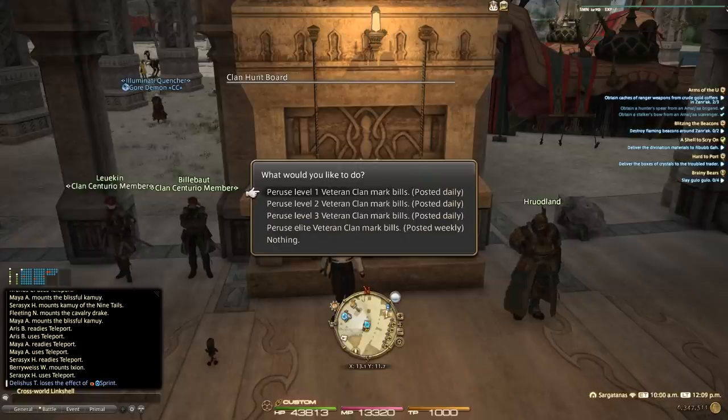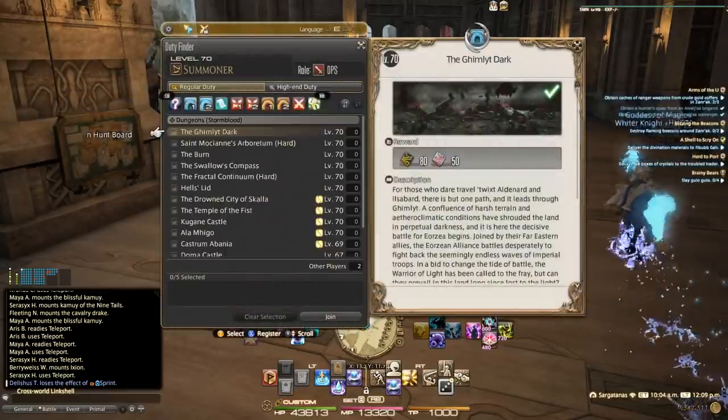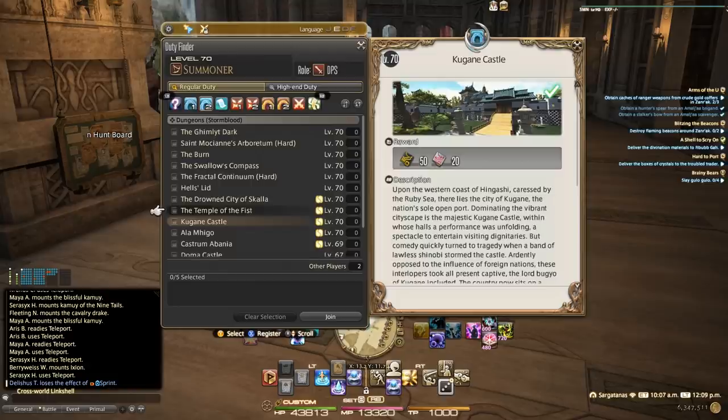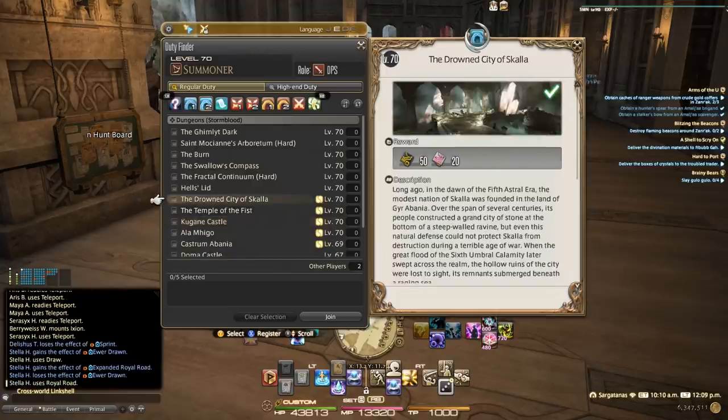Your hunt board rewards you with the Centurio Seals you need to get these items, and it's available here and also in Kugane. Pretty much up to 330, this is what's going to feed you. There is also the ability to upgrade your 330 gear to 340, but we'll talk about that in a minute. Now let's talk about what Duty Finder and dungeons are going to give you. Kugane Castle and Temple of the Fist are going to be item level 300 gear — so if you just got 290, these are what you'll run to fill the gap between 290 and 310. The Drowned City of Skalla drops 315 gear.